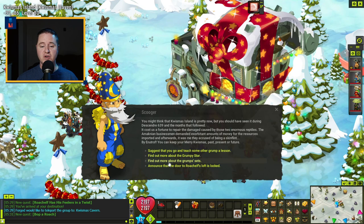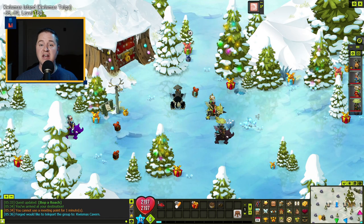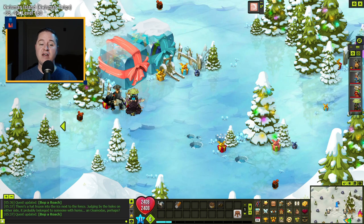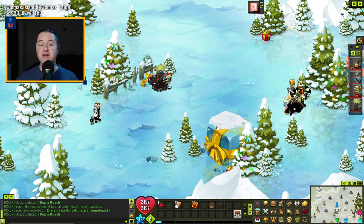Scooger will send you to a few places to click on items — you're trying to find a diary. Go up to negative 35, negative 89 for the first clue: click this little Christmas tree in the back. Go up one and click the fence post on the left side. Go left one and click the little blue present. Now that you've found the diary, go back to Scooger and show it to him. Then head off to tickle some yetis.